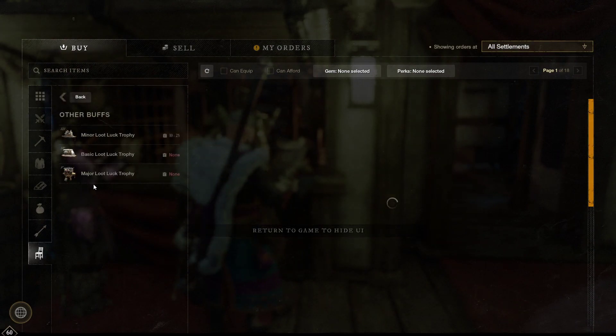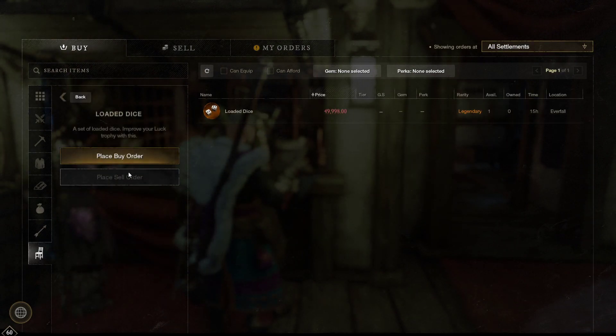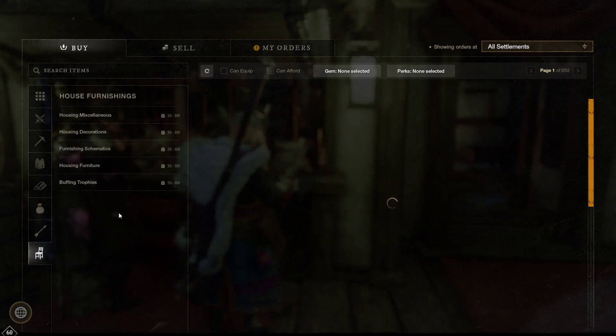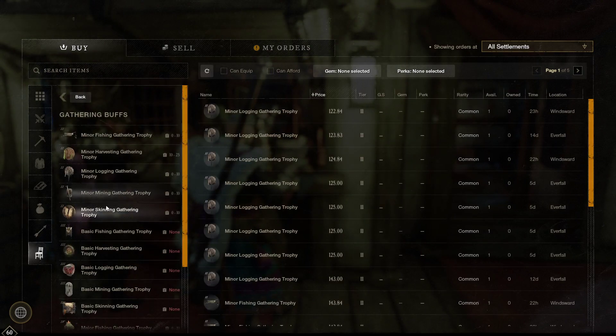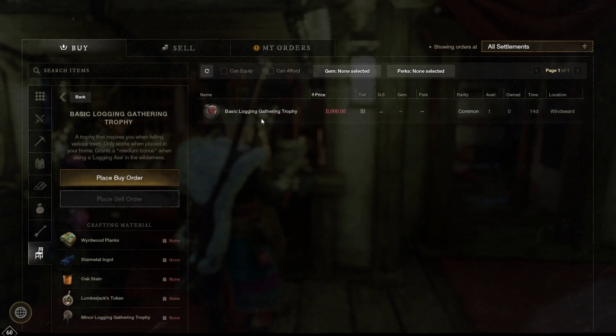I'm looking to see what things are selling. Right now there's a guy that wants to sell this — I probably can't do a buy order for that because it's way too expensive. What you do is try to go something a little bit lower, something that's going to be like tier three. This guy's selling it for a pretty good price.